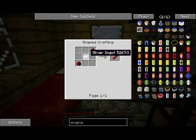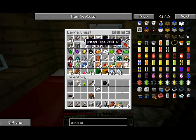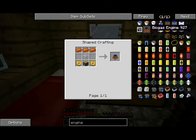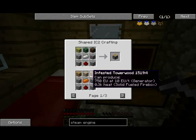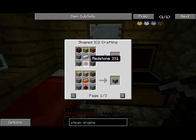Copper, copper, copper. We got some silver — we need silver. We got one silver. Steam engine — there you go. So we need a piston, iron, and you know, there you go.